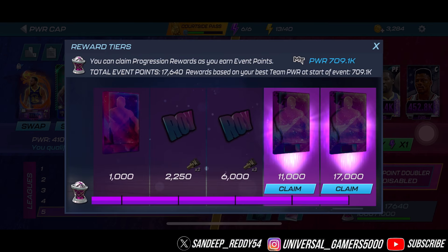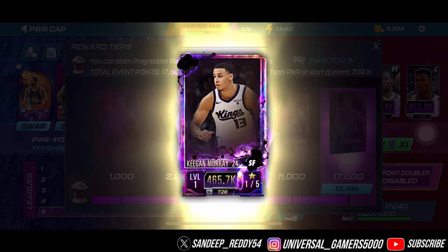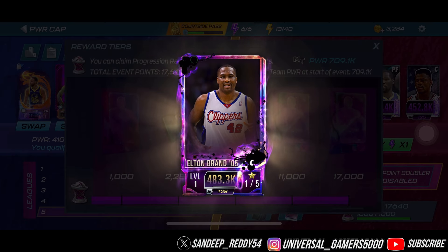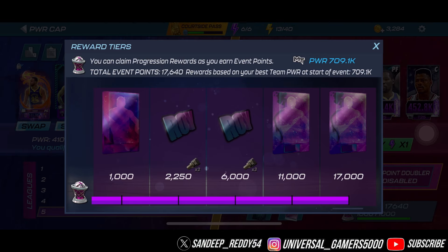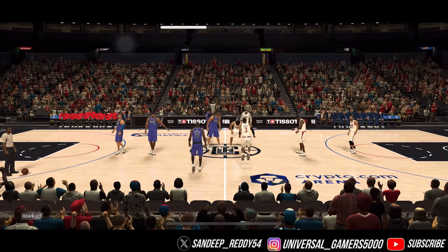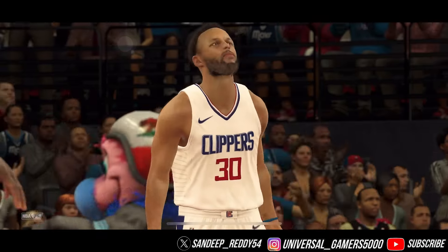Now let's move on to the Antimatter cards. We got two Antimatter cards: one at 11,000 and one at 17,000. Let's open the first one — and that's a bad one. Elton Brand? Seriously? Nothing good on this one either.